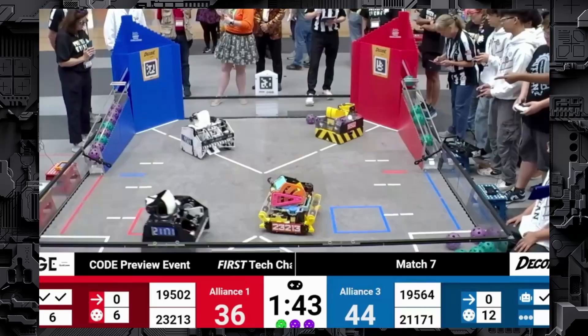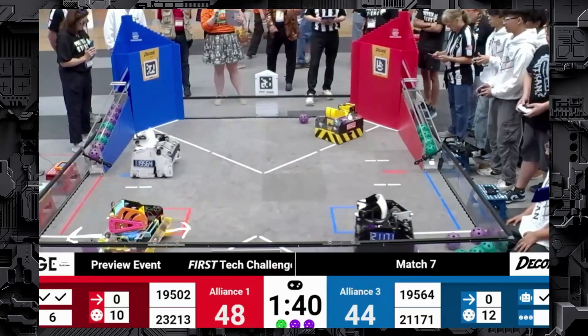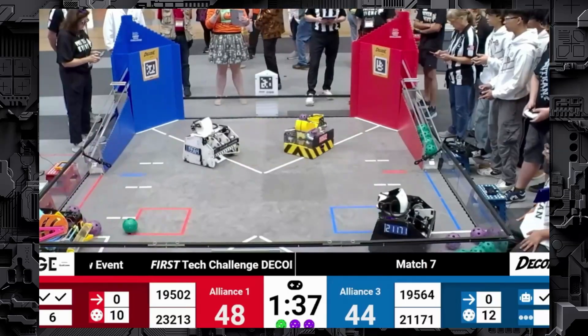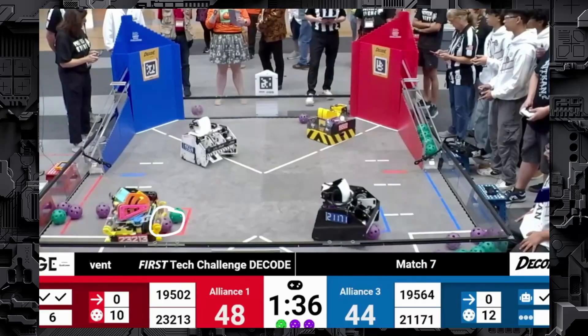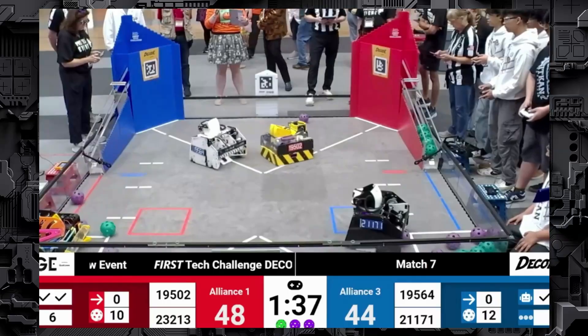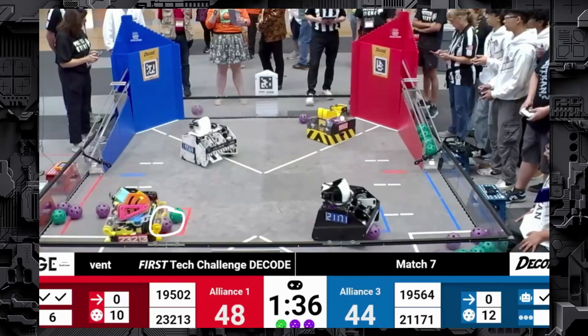Traditionally, heavier bots might be more advantageous, but if lighter, nimble bots can combat this through software that allows them to shoot while moving, that gives them a huge advantage. Open Source's double-sided intake then comes into key: they pick up a purple ball and a green ball from the human player zone, then immediately grab a purple ball that rolled out of the classifier ramp — something any robot with a one-sided intake would need to turn 180 degrees for. With their double-sided intake, they quickly grab those artifacts, really aiding their cycle times.